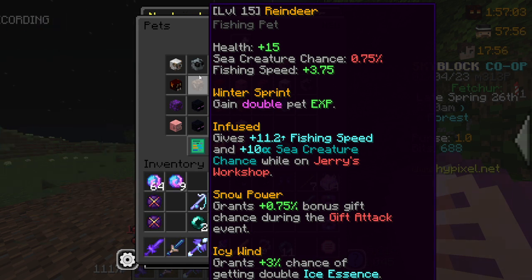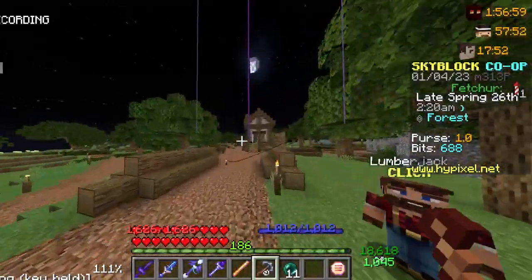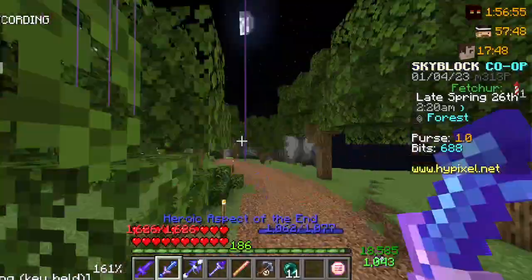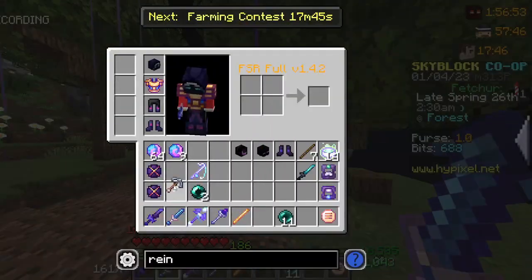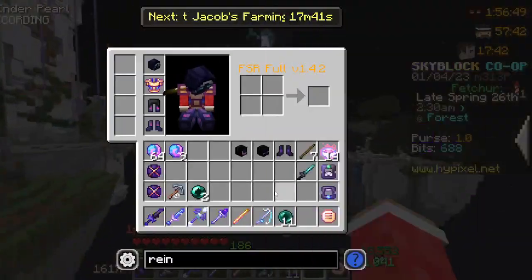Okay, I guess the fishing speed is in the sea creature chest. This is alright, but this seems like not good. Not gonna lie, this is pretty bad. Spent 200k on this, like, coins.